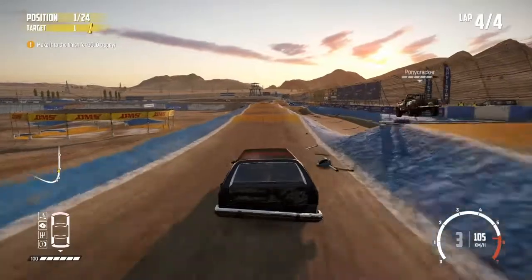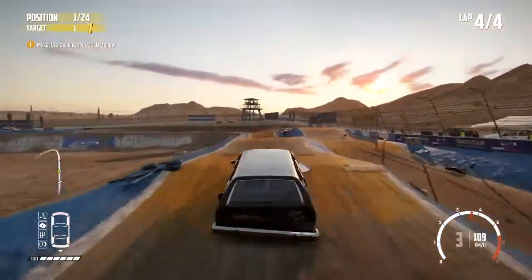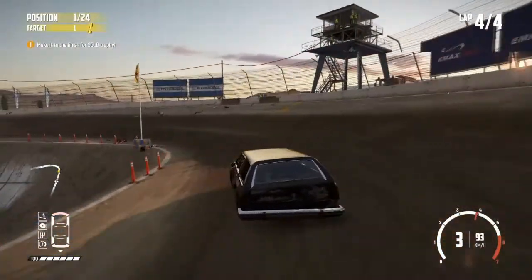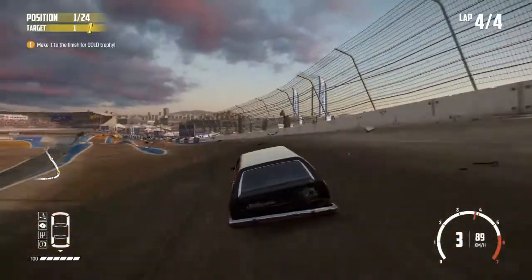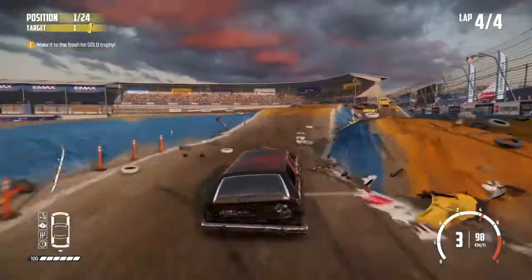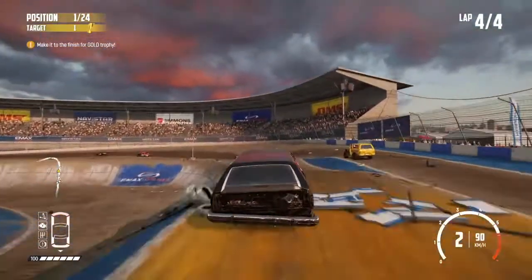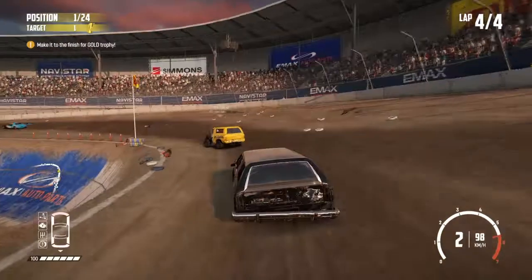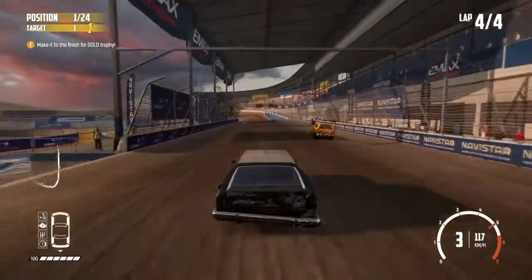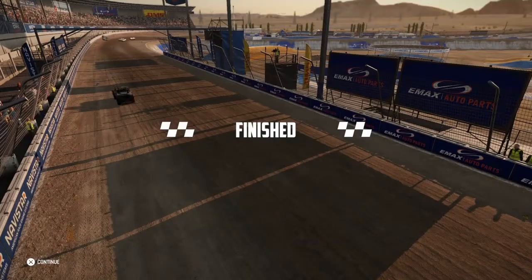We're taking the left path, so we're going to stick to that one. Just got to get through here clean — this is the last real danger bit. Got it over the jumps okay and fairly straight. A couple of back markers in our way, but hopefully that shouldn't make any difference. There's a bit of a gap back to second place, so we're going to get through for a gold trophy.